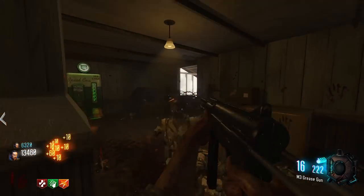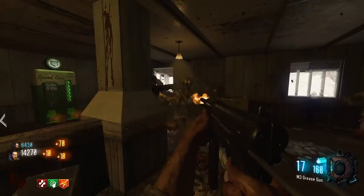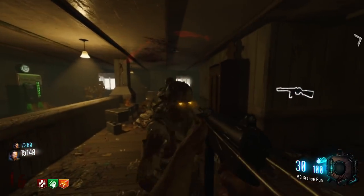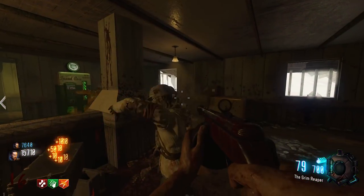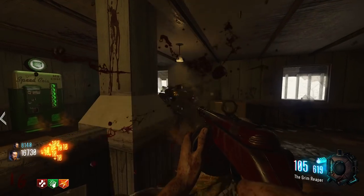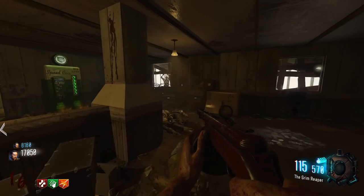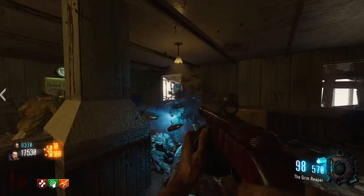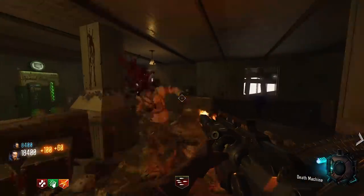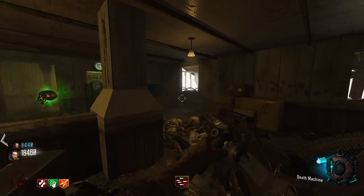I should probably pack this PP so I have a power weapon. This Maison map is pretty crazy — I remember it being pretty nutso. They jumped out of some weird area and you were in the middle of a reload. I can't hold them. El Grease Gun not so good anymore — it's not putting in work the way I'd like. What if the Grease Gun is good packed?